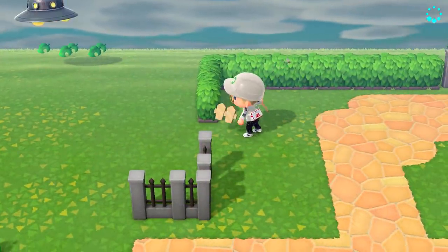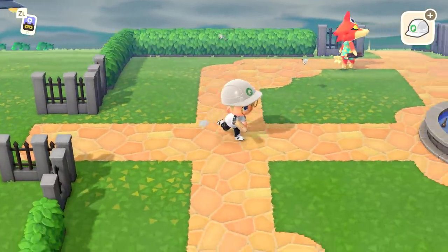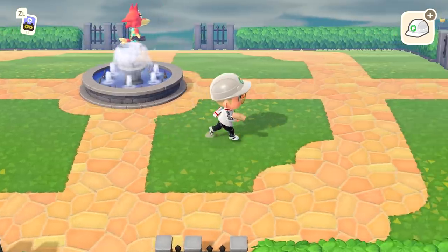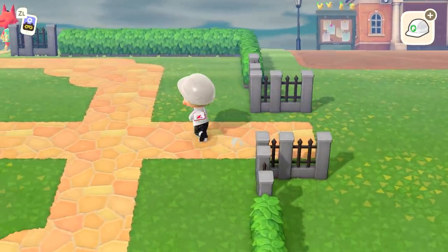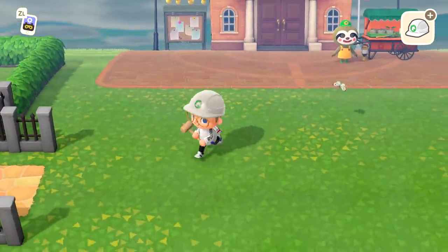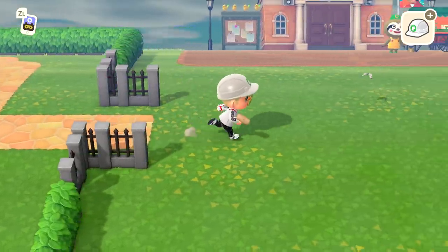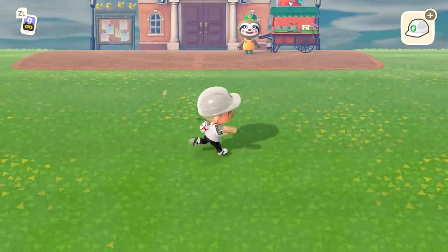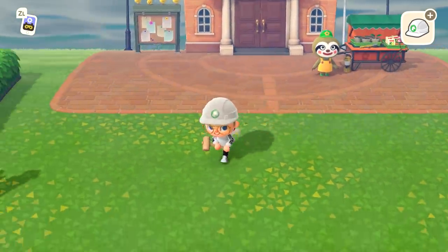That's the last of the hedges and iron fences placed for the time being and I really like how it's looking. I like the nature combined with the sort of industrial type fencing — it looks more like a park, like a center. So next I'm going to plan out where I want my shrubs, maybe a couple of trees, and what light source I want to put in the middle.